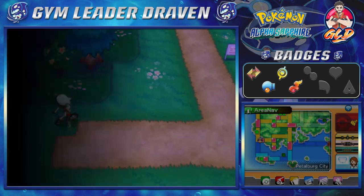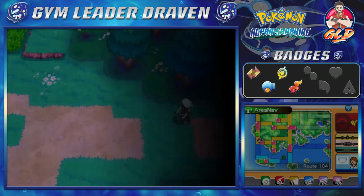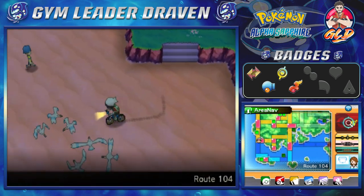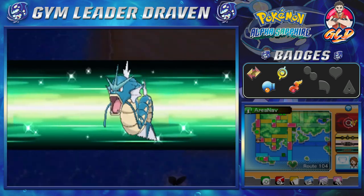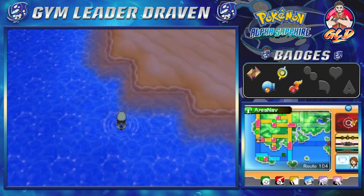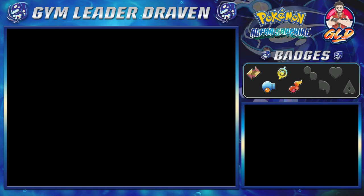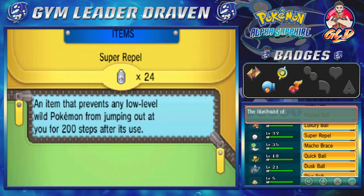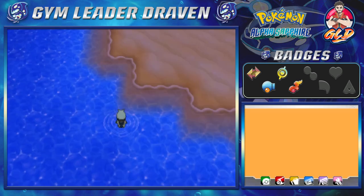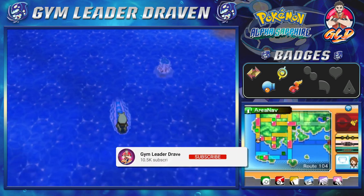Let's go straight to Route 105 and take care of business. The three Pokémon I put on my team are Ultra Psycho, Hydra, and Shroomlee — so I can evolve them, fill up the Pokédex just a tad bit, and maybe use them for later on. We shall see.